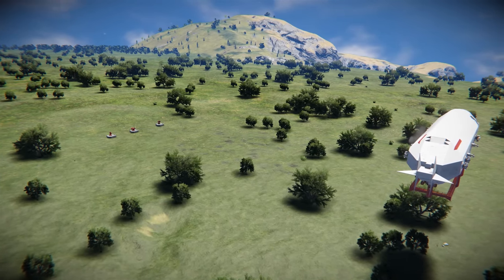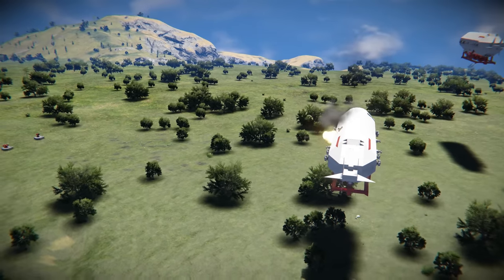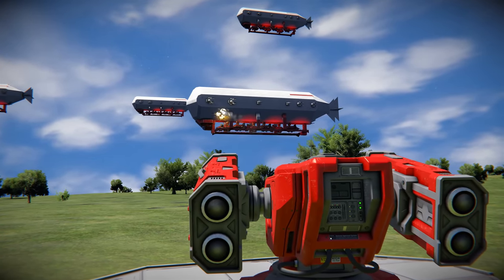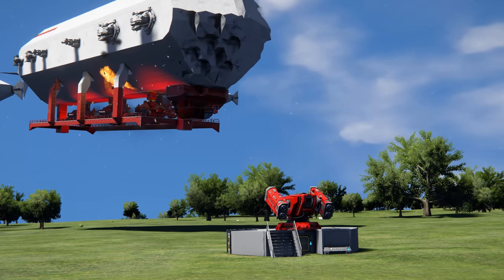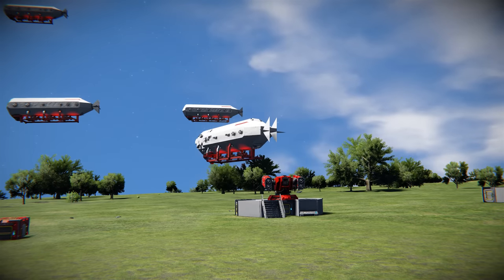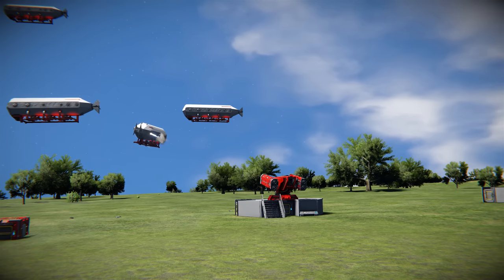The torpedo turret lives up to its name, delivering colossal explosions that can cripple even the most massive of ships, making it a strategic choice for calculated strikes where precision and overwhelming force are essential. However, the potency of the torpedo comes with some considerations. It has a slower fire rate compared to other missile turrets, meaning each shot needs to be well-timed and strategic. Additionally, the increased ammo consumption requires careful resource management, especially in prolonged engagements, and the longer reload time means each shot needs to count.